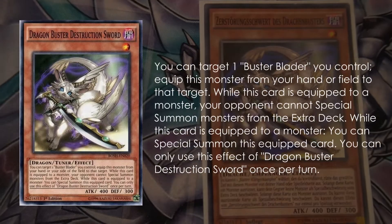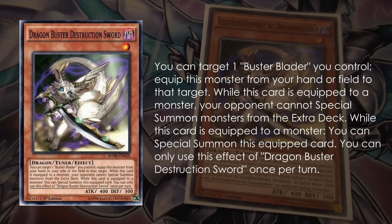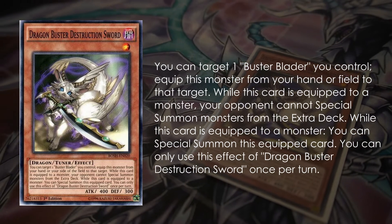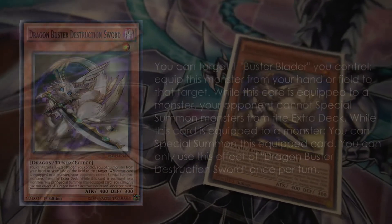Dragon Buster Destruction Sword is a quite unhealthy card that probably none of us really likes all that much. But it actually has a neat interaction where if it's equipped to a monster, you can special summon it. So if you equip it with your Union Carrier to your Savage Dragon, on the following turn, if you need an additional extender for a Borrelsword or something, you can unequip it and special summon it to the field.